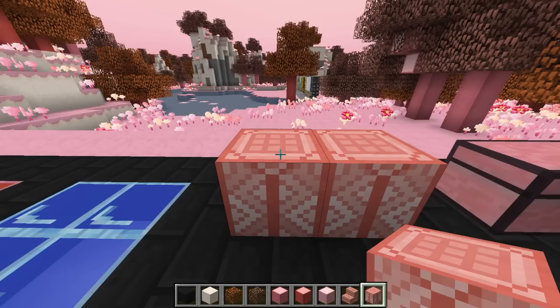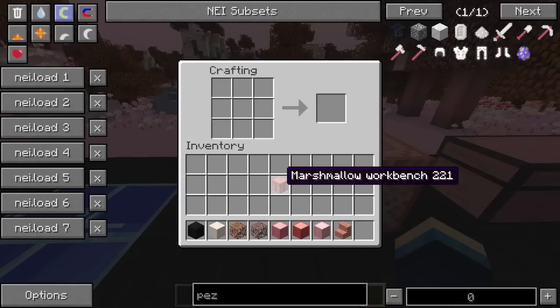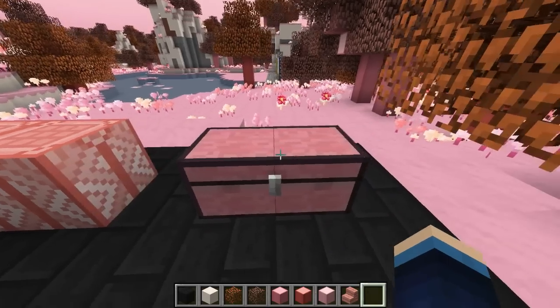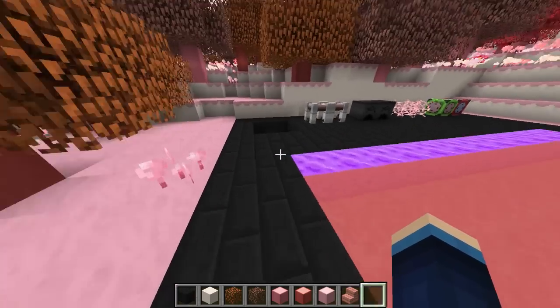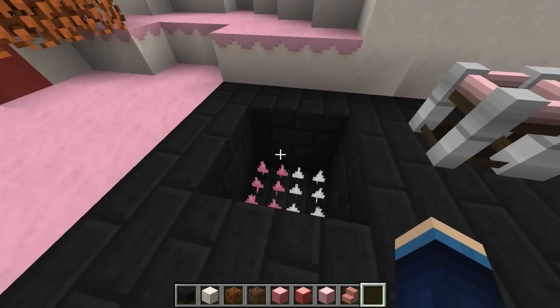Next up we've got the marshmallow workbench — the idea of this mod is that you should be able to survive in this dimension without using materials from the normal dimension. This is the equivalent of a normal crafting table, just made out of marshmallow logs. There's also a marshmallow chest, which is just like any normal Minecraft chest but pink and made of marshmallow logs. Then we have spikes, which you can use as mob traps.